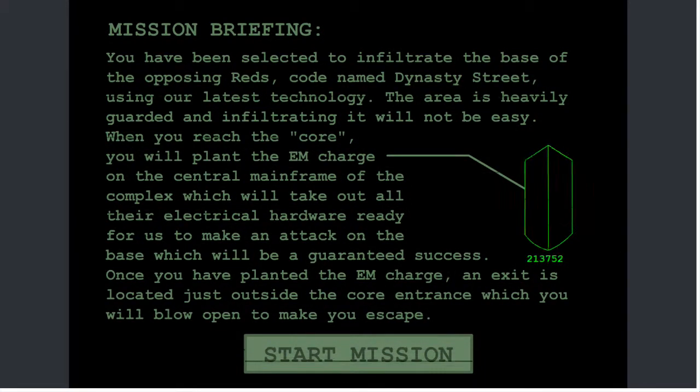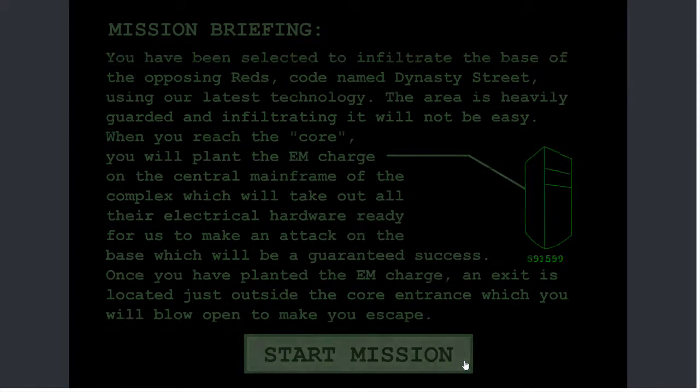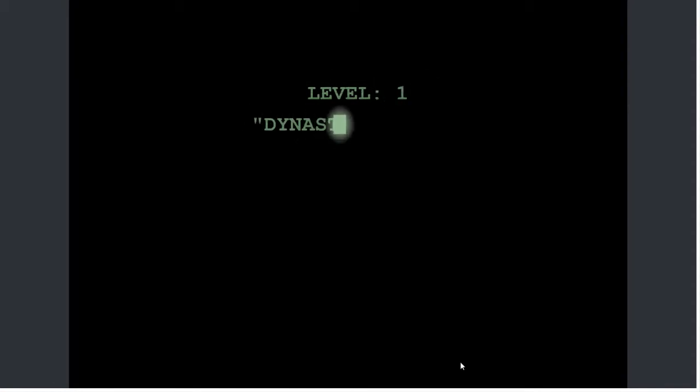We've been selected to infiltrate the base of the opposing Reds, codenamed Dynasty Street, using our latest technology. The area is heavily guarded and infiltrating it will not be easy. When you reach the core, you will plant an EM charge on the central mainframe of the complex, which will take out all their electrical hardware, ready for us to make an attack on the base, which will be a guaranteed success. Once you have planted the EM charge, an exit is located just outside the core entrance, where you will blow up and make your escape. Cool, let's start our mission — our only mission, in fact, but whatever.